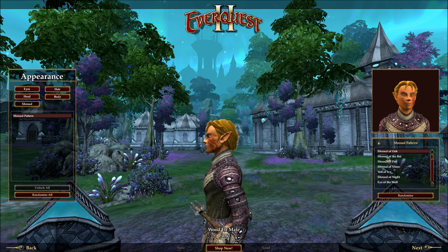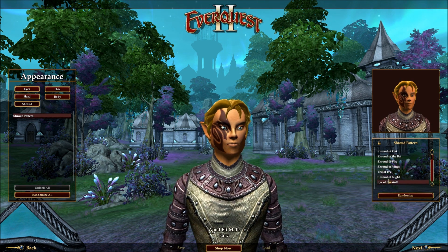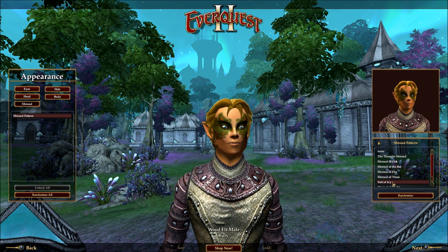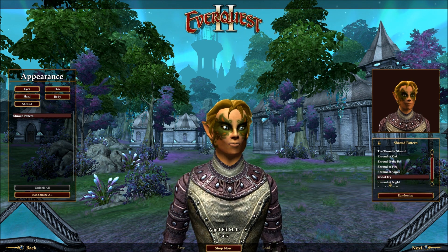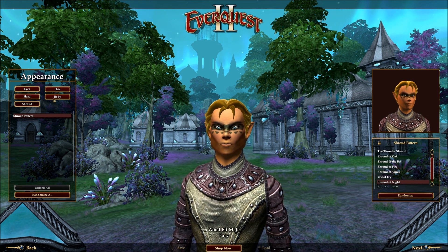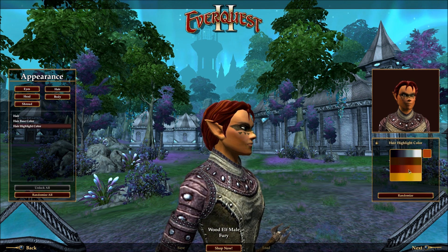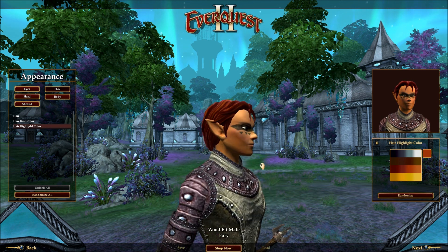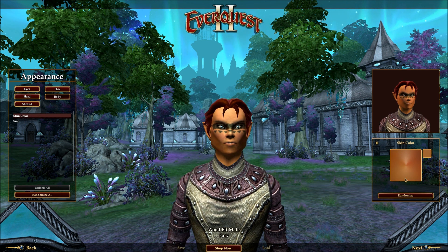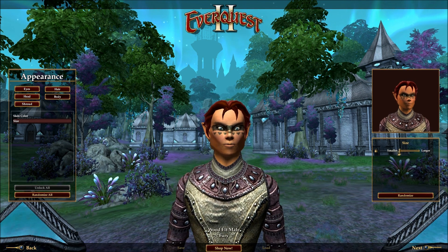Wood Elves have this weird thing called a Shroud, which is basically like a tattoo of some kind. Normally I don't go for this kind of thing, but looking at it — that looks not particularly masculine, but hey, if I wanted masculine I wouldn't be playing a Wood Elf. So let's look at the hair. I want him to be kind of... that works. His skin color — we can make that adjustment. I want him to be relatively pale as a half-elf. We can also adjust his height — he can be smaller.